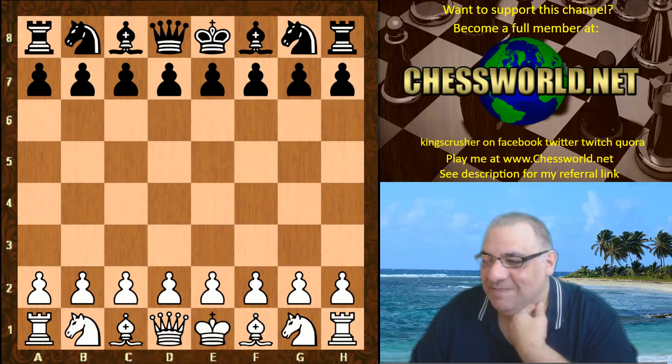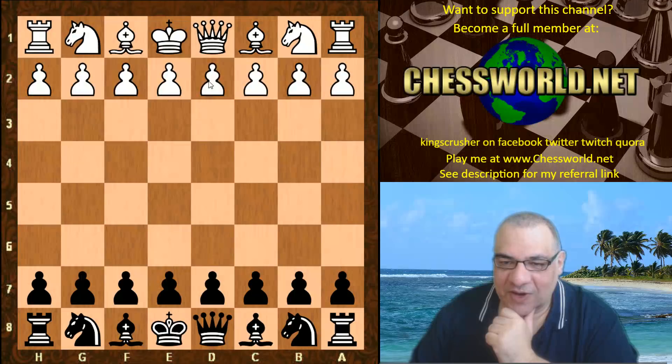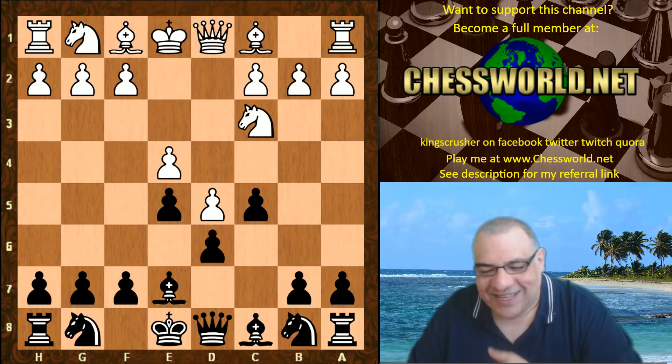Here's my game on board one - me as White against Jonathan Hawkins. We initially got the colors wrong and played a friendly game first. With him as White we played d4, I tried the Czech Benoni, e5, e4, d6 - just a friendly for the record - and then we were told we had the wrong colors. So I already scored half a point there unofficially.